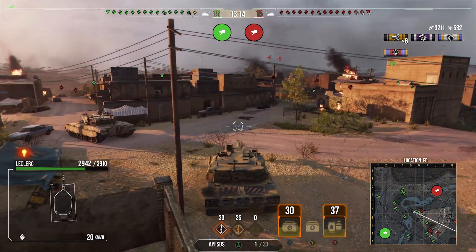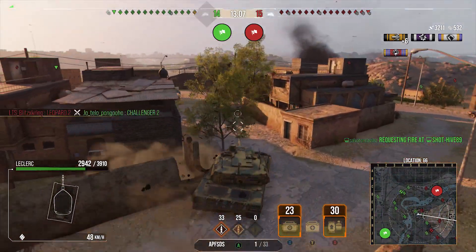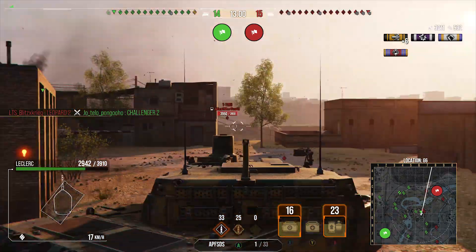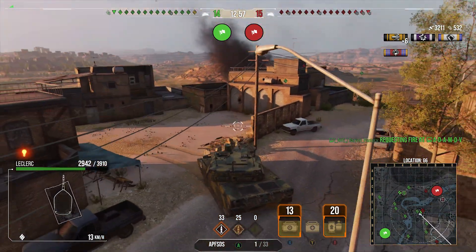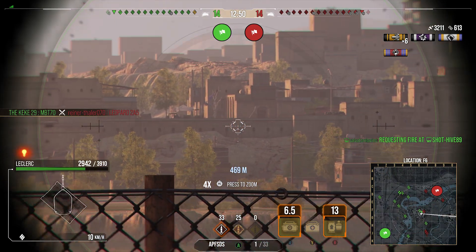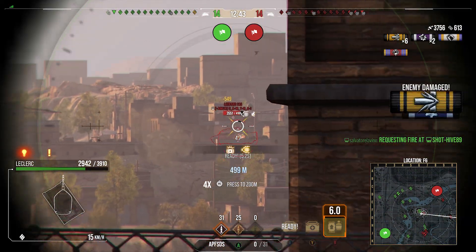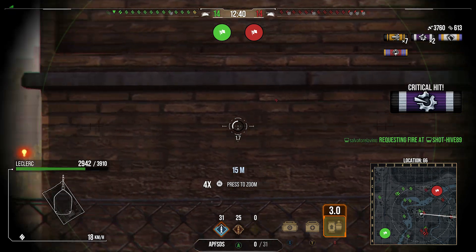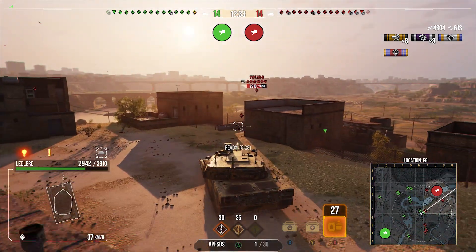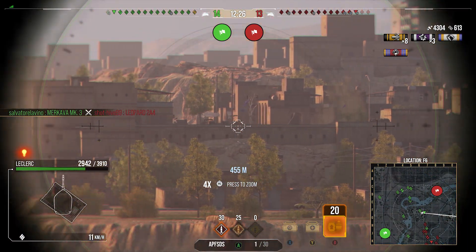We're up to 3.2k damage so far with only 1,000 hit points lost - good trades. Those Leopards have fallen back into a hull-down position I'm not happy fighting, so we're going to change position and look for flanking shots. We spot a 2A5 on the hill and get a shot into his side, which unfortunately only tracks him. We always try to aim for the back end of Leopard 2A5s and 2A4s because there's always a big chance of setting them on fire.